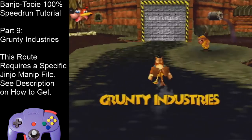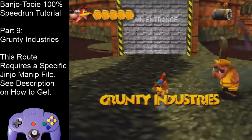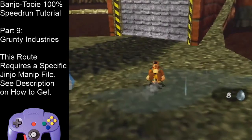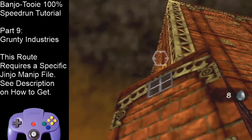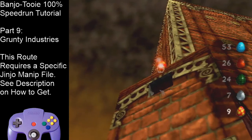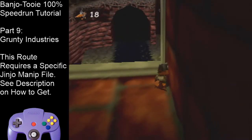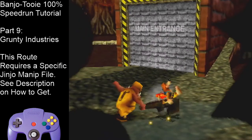Here's what it should look like: if he notices you, cancel Talontrot. Lob an ice egg. Stand right here, break the window, aim at the treble clef, shoot a clockwork, hold R, turn around, wait till he breaks out, screen will shake, wait about a second, enter the loading zone. Boom. I entered a little bit late — I probably should have entered a bit earlier — but it still worked.